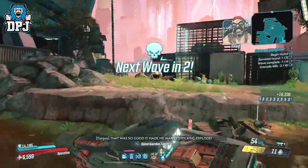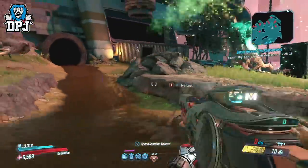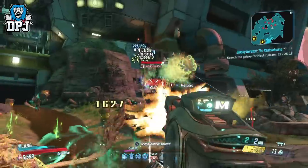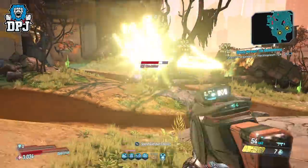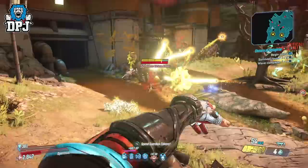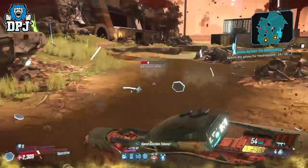In my opinion, the best place to get those 25 Hectorplasms is no doubt the Cisterne of Slaughter upon Promethea. This place is the easiest of the slaughterhouses — the adds here aren't that powerful at all. Slaughter Shaft is full of anointed dudes and Maliwan Takedown isn't much different. But this place is full of easy-to-kill adds, and so many of those are possessed ones — the ones we're looking for.